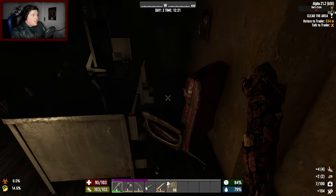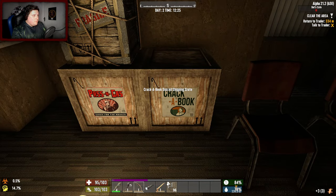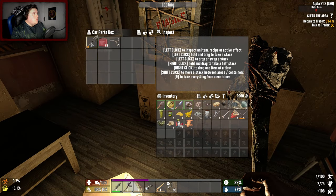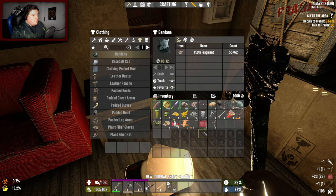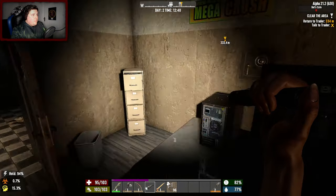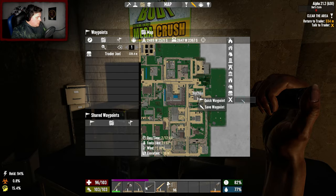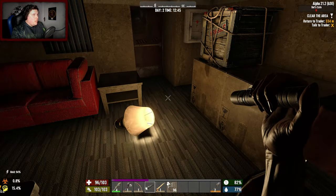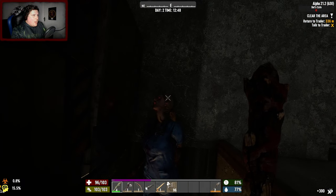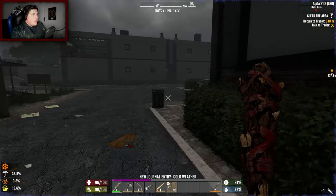There is a safe there and I don't have any lockpicks - I haven't even found lockpicks, which is a very big problem. We made it through the two boxes - we got an armored tech planet, a shovel or bicycle handlebars, and some fuel. I'm going to repair that. I might have to come back for this safe - I'll mark it on the map. Safe waypoint - that'll be fine.